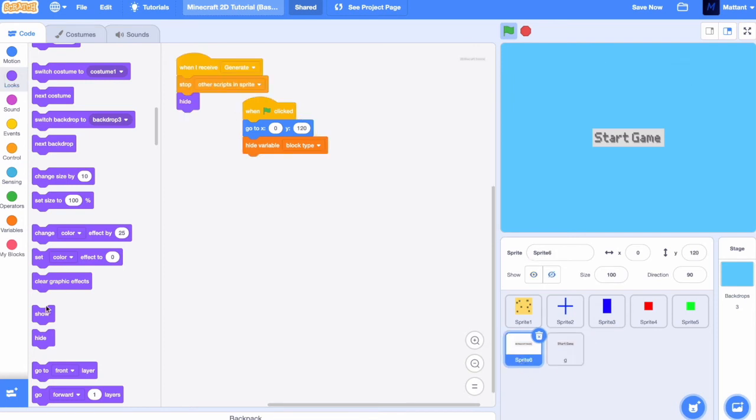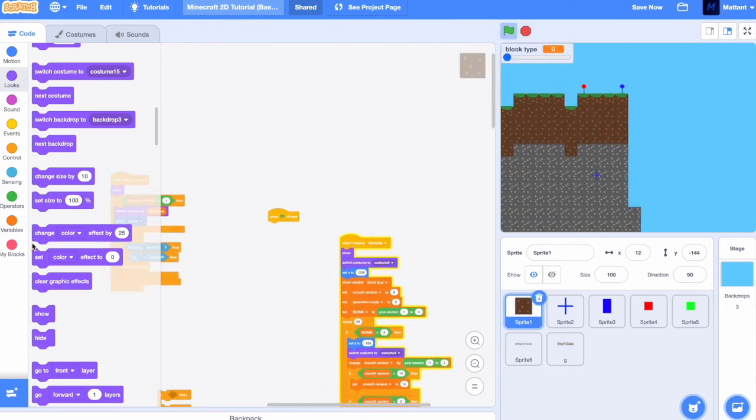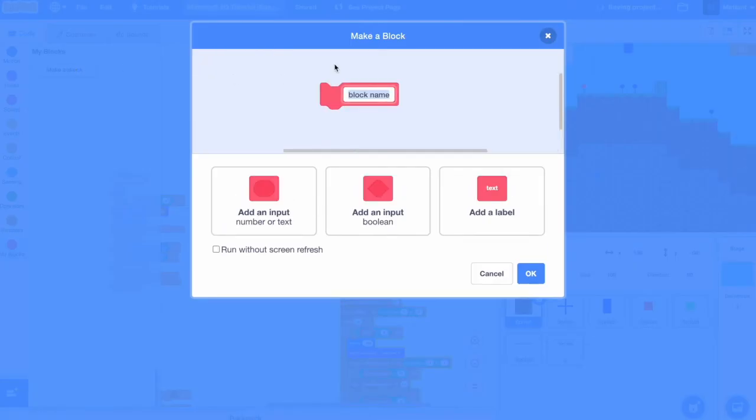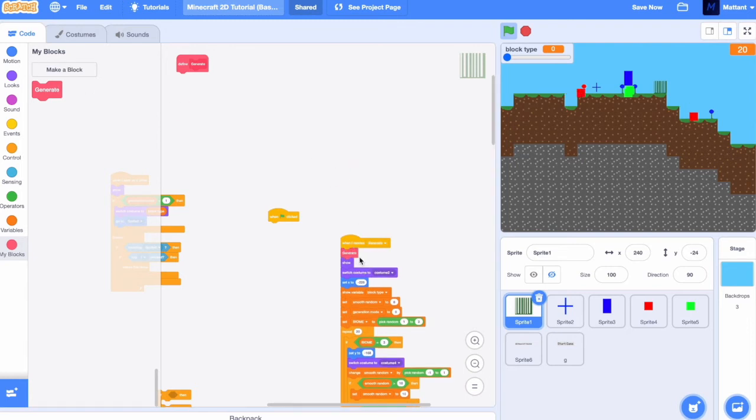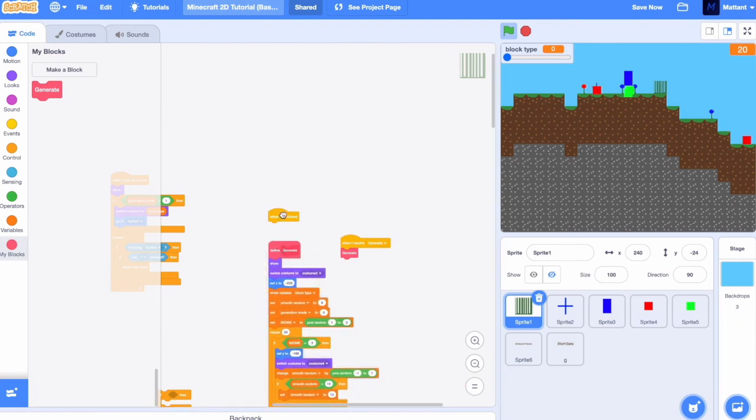Forever if mouse down and touching mouse pointer, it's going to broadcast Generate, then stop the script. We'll also make it so when it receives Generate, it stops all other scripts in the sprite and hides. We'll also make sure we show at the beginning of the game. Now, let's make it so the generation actually happens instantly. For this, you can just make a custom block — these allow you to make a script you can call from anywhere in the sprite. We want one without screen refresh, so make something called Generator. This will basically mean it goes in one screen refresh and happens pretty much instantaneously.